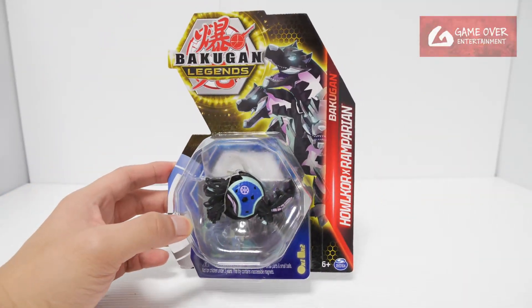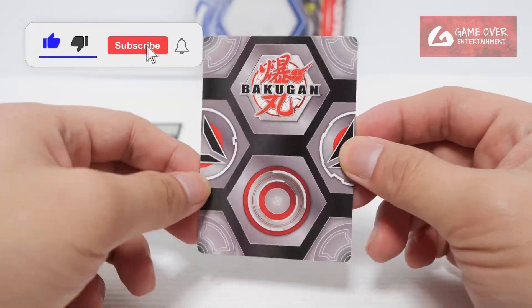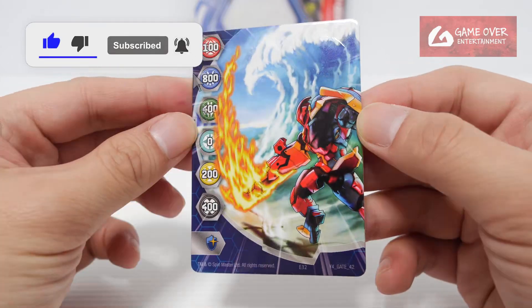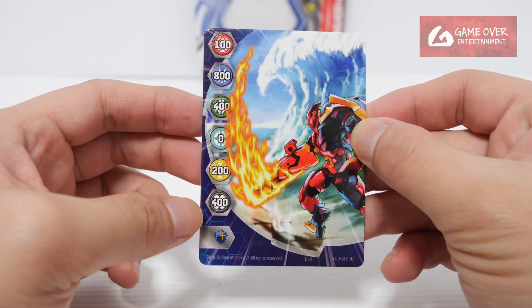Without further ado, let's open this up and have a look. Here we have the Gate Card — 4 Gate 42, 100, 800, 400, 0, 200, 400 and a Magic Shield.